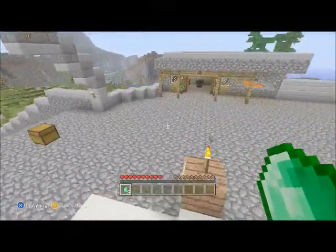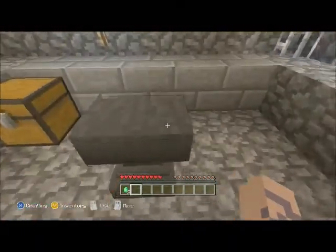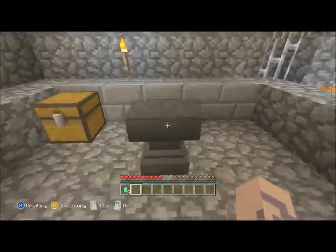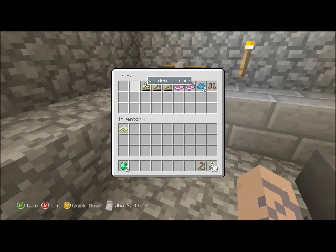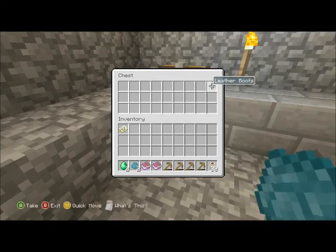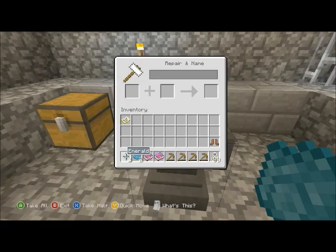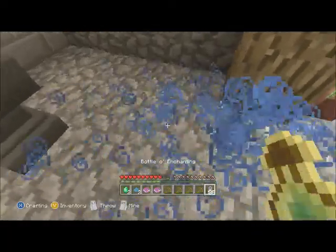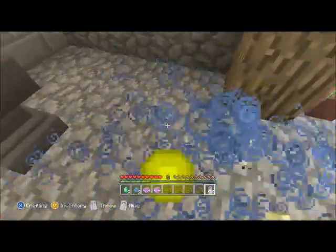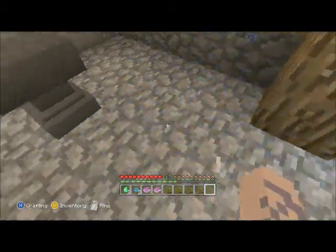Pretty much everything in this game is really simple, but that's the beauty of it. Here you have an anvil, also new to the 360 version, and again they give you everything you need to learn how it works. The anvil can repair and enchant your items. It uses the experience levels that you get, just like enchanting did. Now you can also use it to repair your stuff.